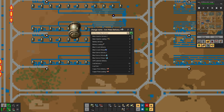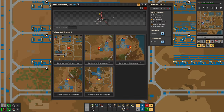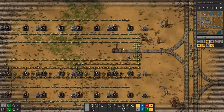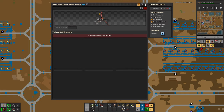And for the delivery, we take that one out, we copy that. And here we have iron plate for yellow ammo delivery, here we have iron plate for yellow ammo delivery.